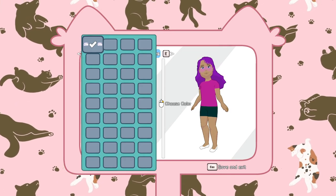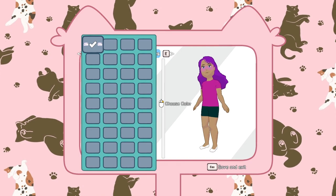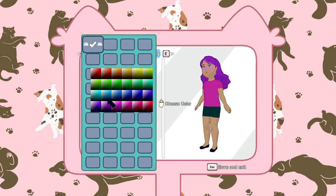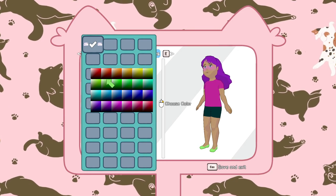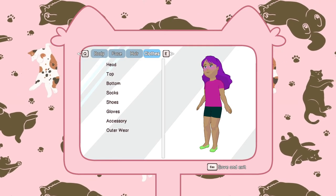And then we have the shoes. Oh, I can choose whether or not I want to have shoes on — nice! What color shoes are we going to go with? I think for now let's just go with those. Okay, so that's just going to be it for now. Let's say finished character — can be changed.